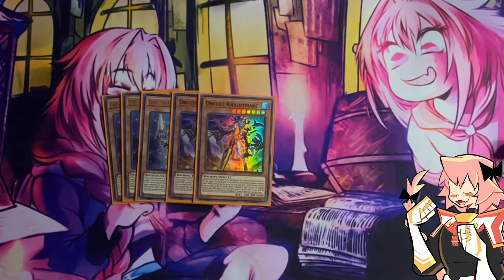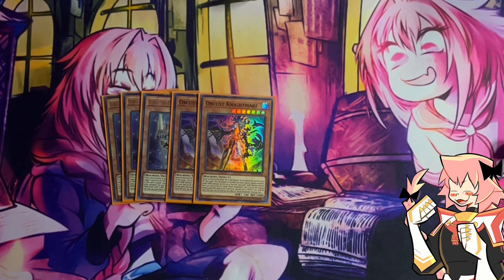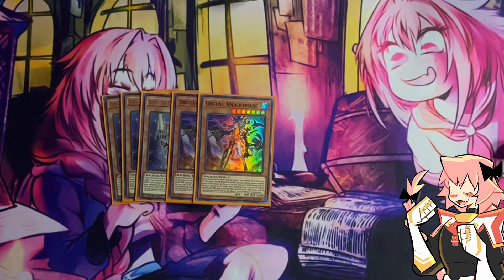Next, we are on double Orcist Nightmare. We do want to keep the Orcist count a little bit high because we are on the Cartesia engine — we are playing one additional Orcist compared to last time. This can send any dark machine from deck to grave. It is also able to activate in the damage step if you have Babel up, and it can boost attack of monsters, so it's very situationally relevant.